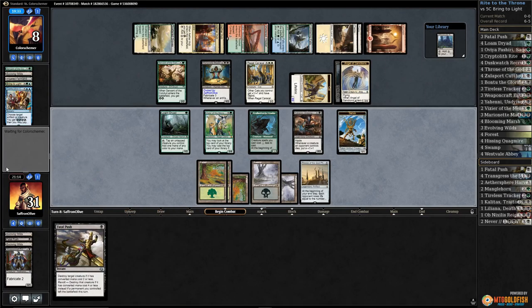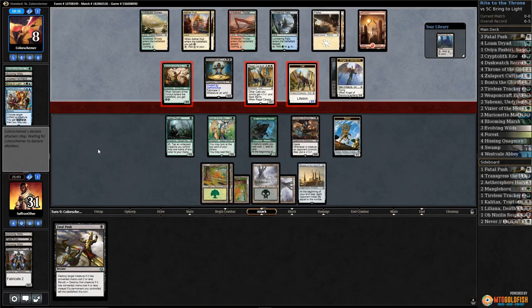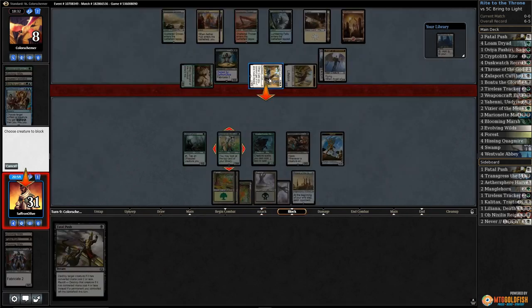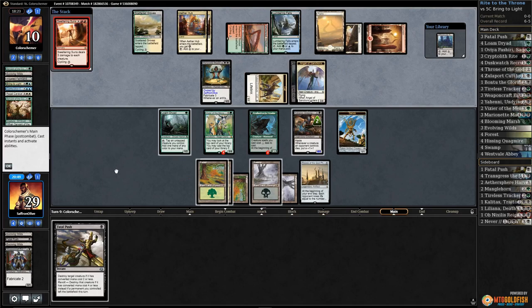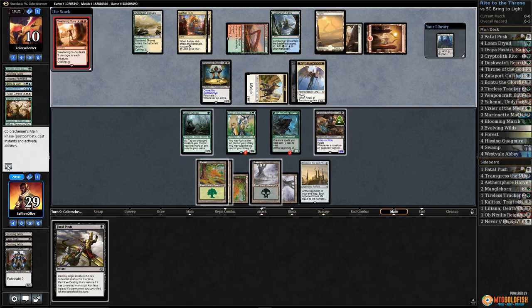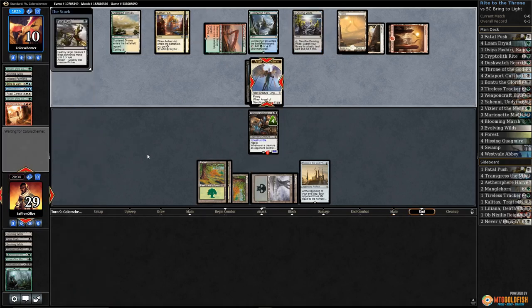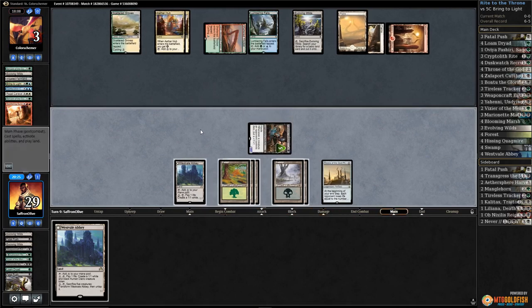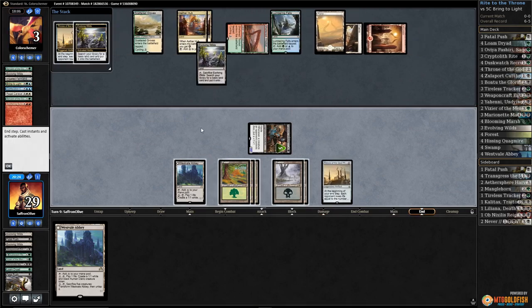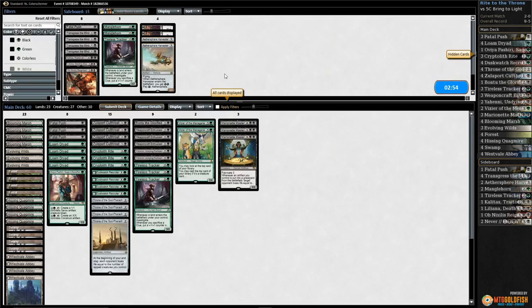Play Yahani and pass the turn. Maybe should have tapped for a bit of draining there. Attacks, attacks, attacks — maybe our opponent is ragging here. Block and block, Yahani gets bigger. Sweltering Suns — make Yahani indestructible. Yahani grows, Evolving Wilds — kill Angel, attack with Yahani, opponent takes it, down to 3. Pass the turn, down to 2. Throne of the God Pharaoh triggers and opponent scoops it up.